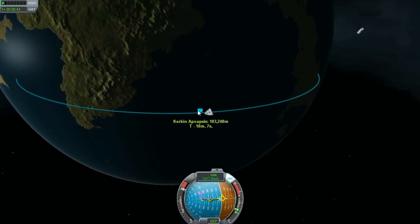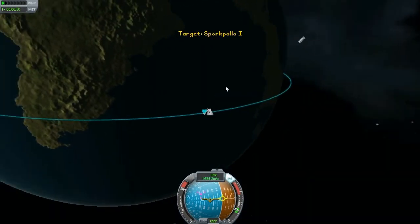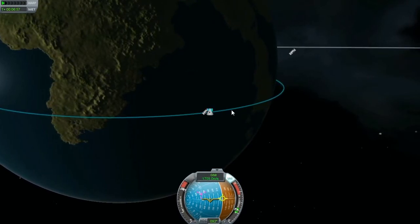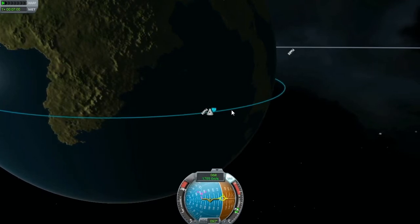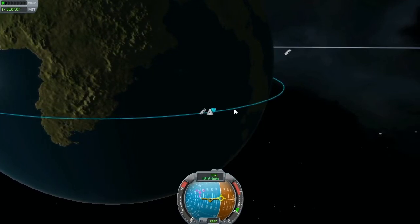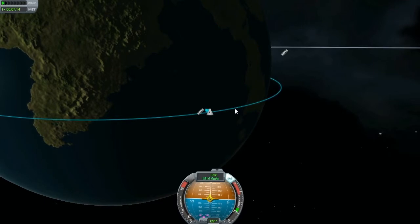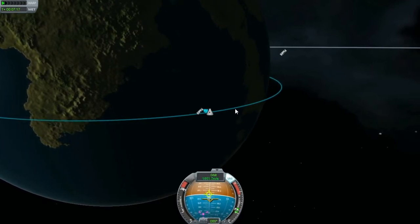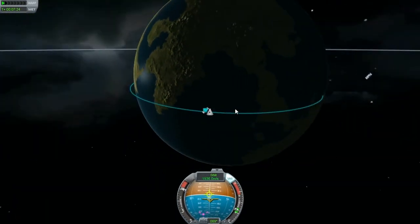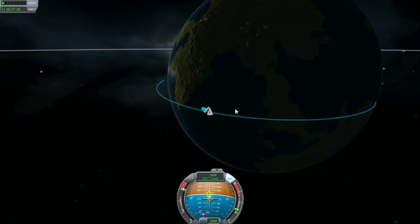Let's see if our third stage can do anything. We've only got two fuel tanks, and that's what we need to get to the moon — we just might achieve orbit. We're going to achieve orbit. It's in the direction of travel — it's much lighter, much lighter. I'm going to zoom out a little bit. We just may do this yet.